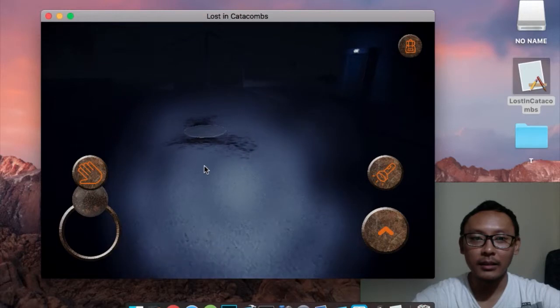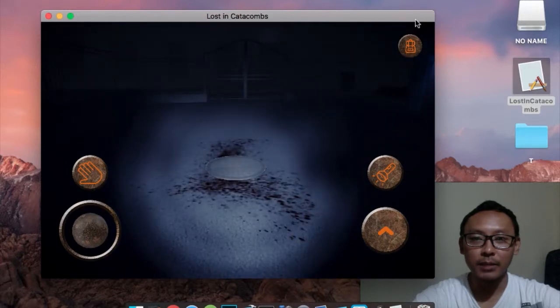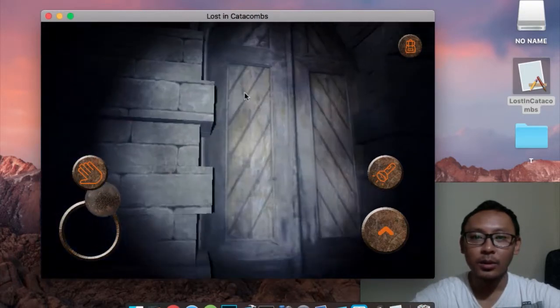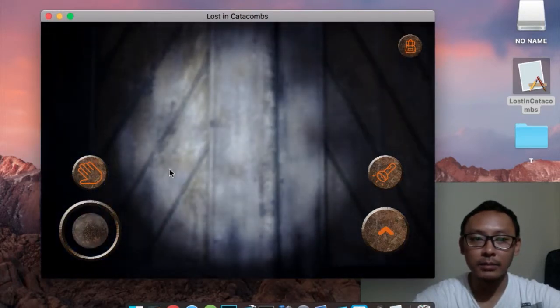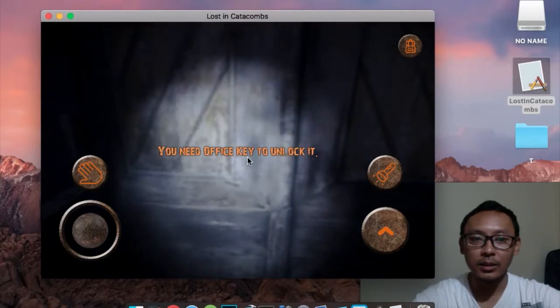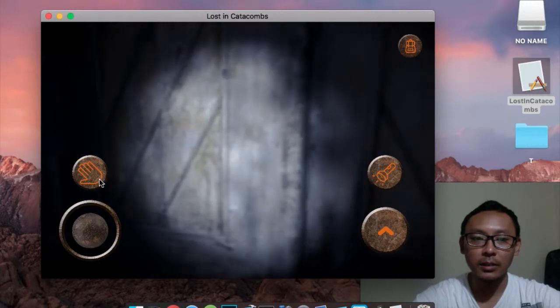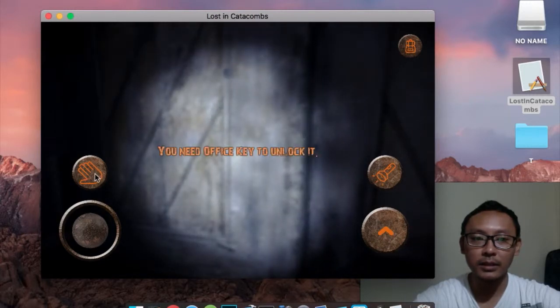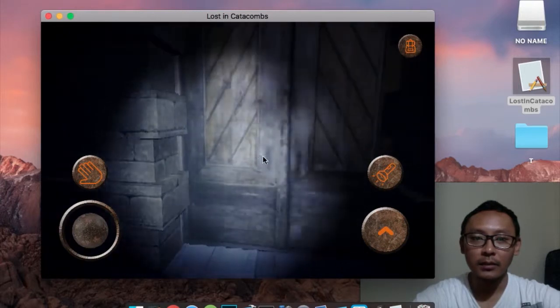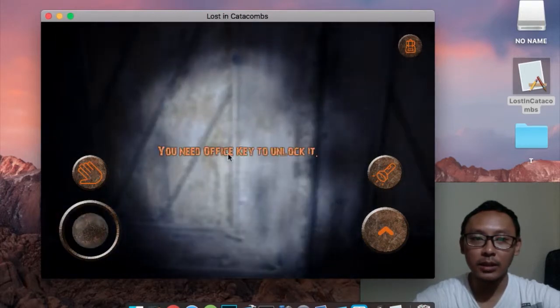I forgot to explain the buttons. Here is the jump button and here is the check button. Everywhere you click this button you will get a note. For example, on a door, if you click this button you will see a message — so if you have found the key, you can open the door.